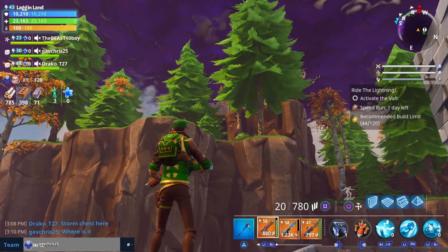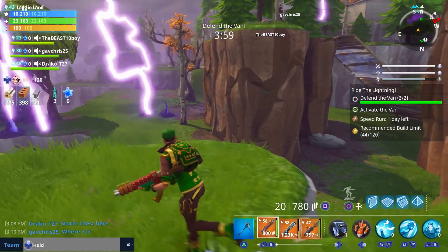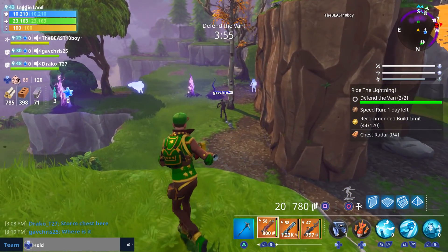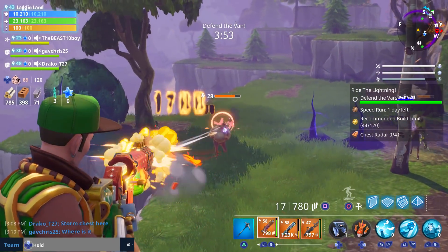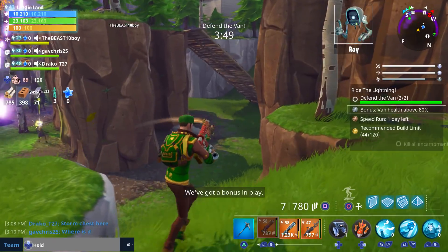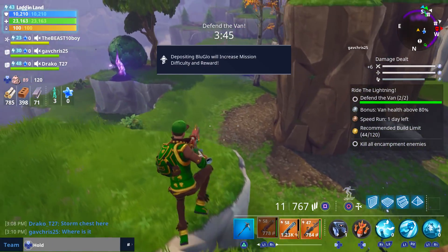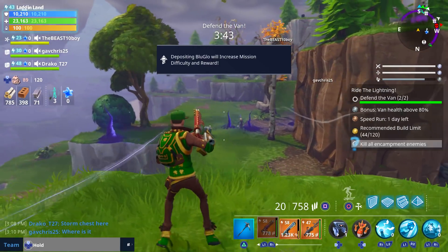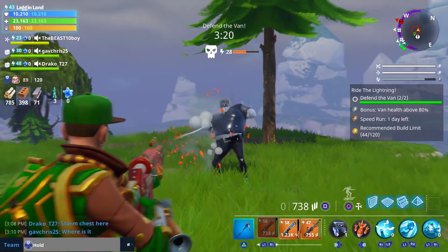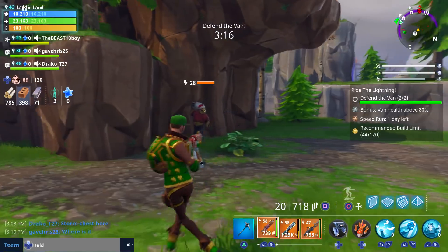Husks could have moved up top but it doesn't look like it. There are a couple of other guys on the map not joining the fight, but one of them might accidentally get involved since husks just spawned right on top of him. Whether he wants to help or not he's helping now. He dipped out - just not going to help in the defense. I should swap back to my side.